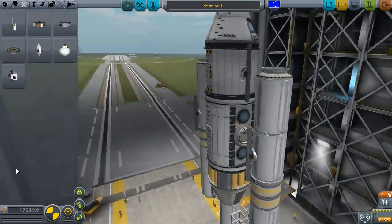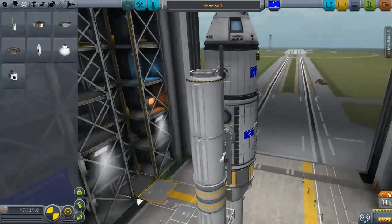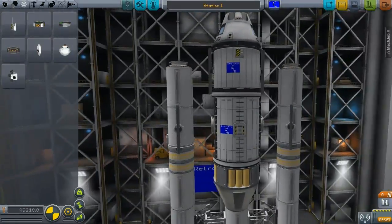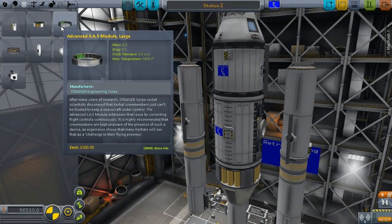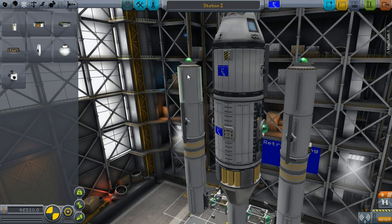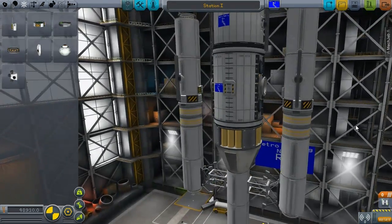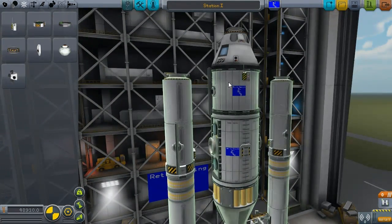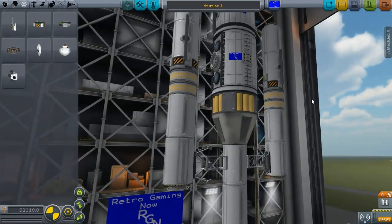Obviously, we want to put MechJeb on, so I'm going to go ahead and put MechJeb on all of these components. MechJeb is zero mass, so MechJeb takes up no space. And I think I'm going to put SAS on this — this whole section needs SAS. Some of my rockets haven't had SAS, but for this I'm going to go ahead and put it on.